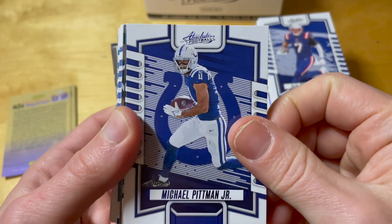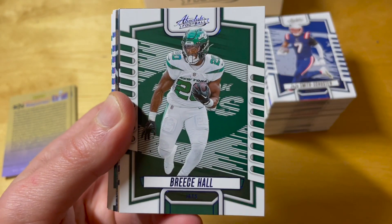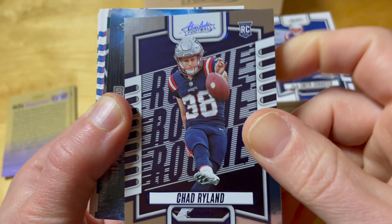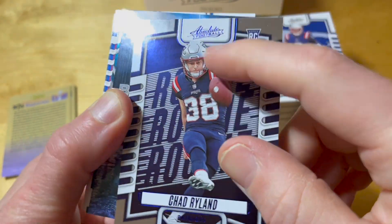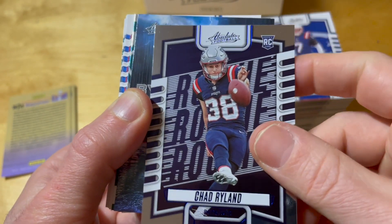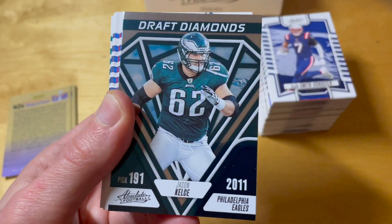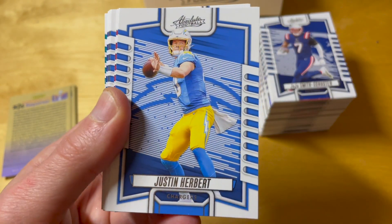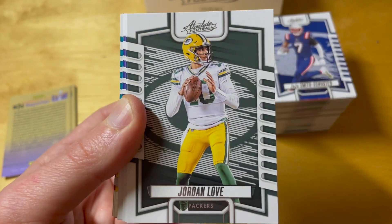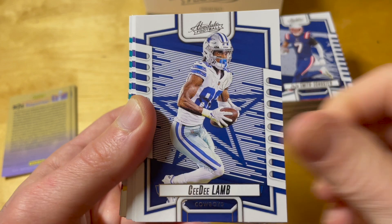I think the blue apparel parallel is exclusive to these value packs, and this is some kind of combo — silver and blue apparel — so the text is in blue but the background is silver. Maybe these are the rocky blue parallels, but I'll have to see.